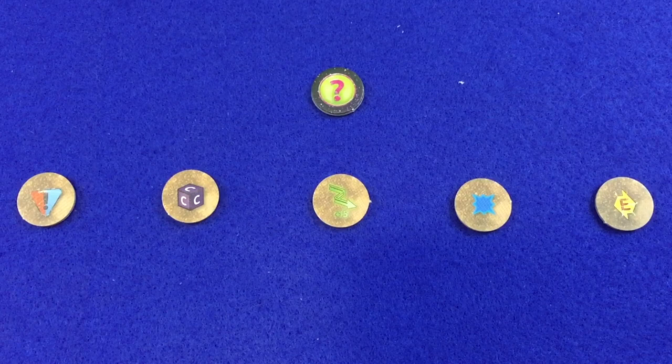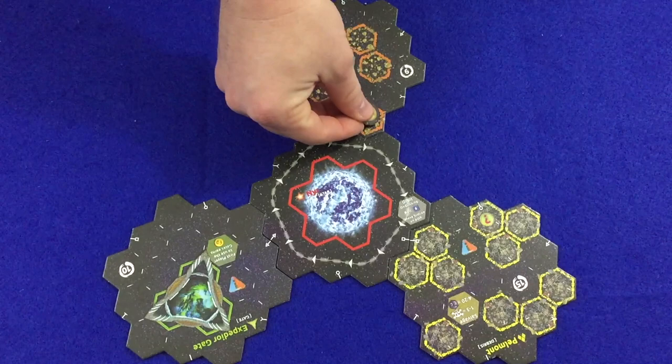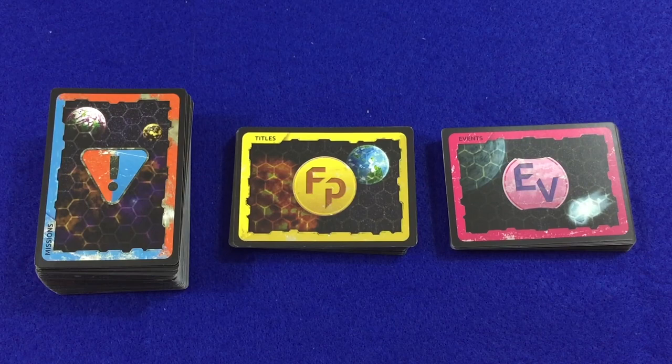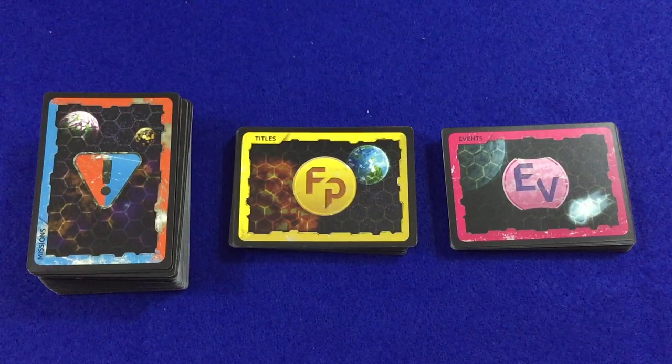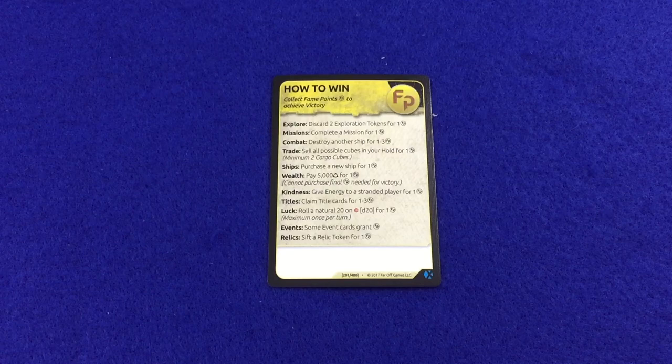Players are provided a new set of exploration tokens with this expansion — use only these new exploration tokens. Shuffle the relic tokens and exploration tokens into their own piles and place them face down within reach of the players. Place an exploration token face down on any exploration spaces on the starting tiles. Shuffle the mission cards, title cards, and event cards and place them nearby. All new mission cards from the expansion can be shuffled directly into the existing mission deck. Place the cargo cubes, damage, ice damage, outfits, credits, and dice within easy reach of all players.